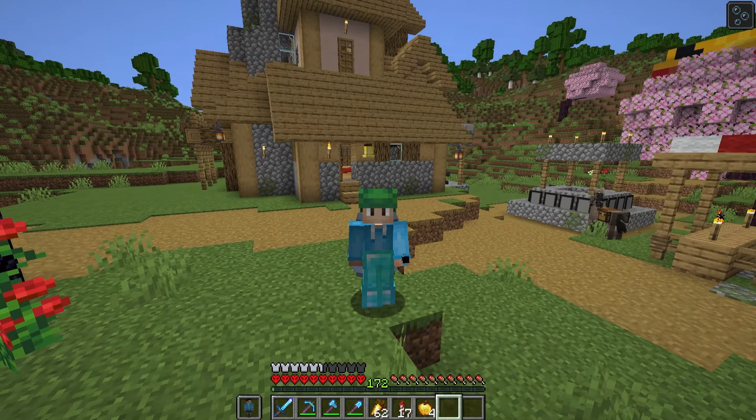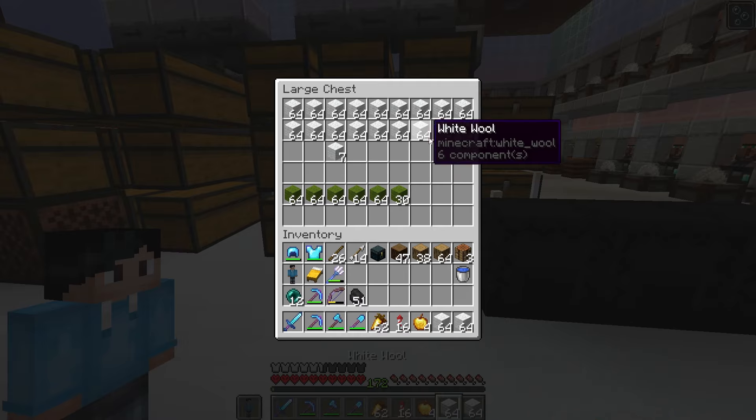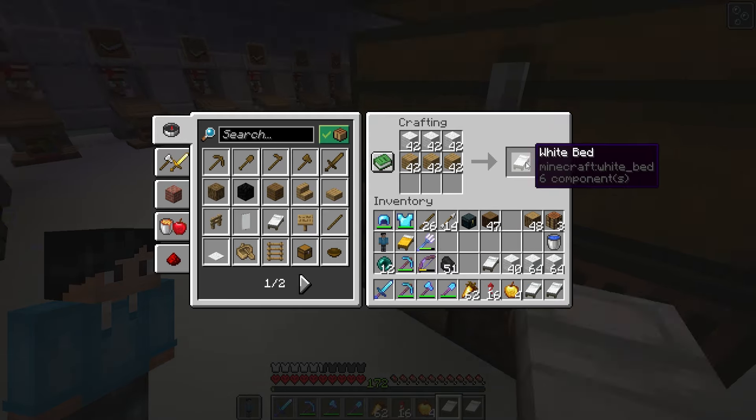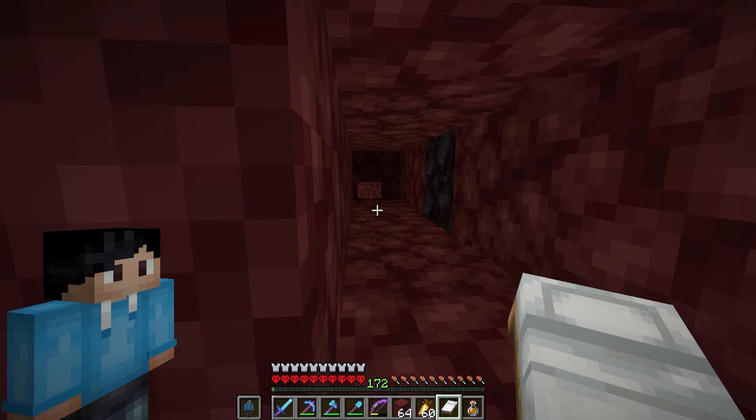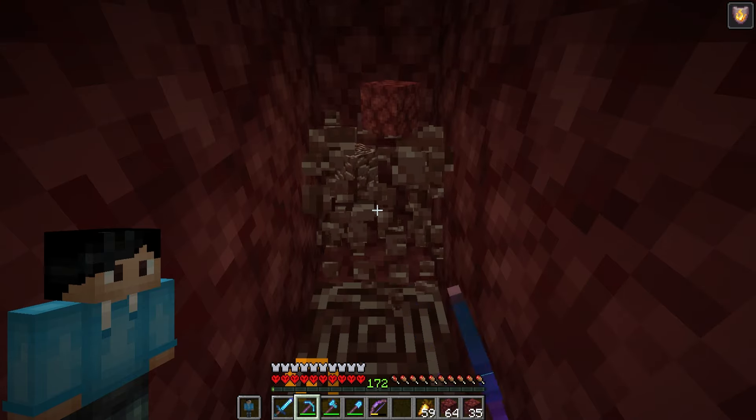Before we get one of those shiny new maces, I need to upgrade my armor because right now it's still diamond and it needs to be netherite. Let's use the wool from our wolf to create a boatload of beds, head to the nether, and get mining. And there we go, our first two pieces.